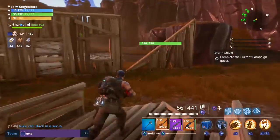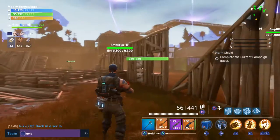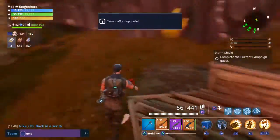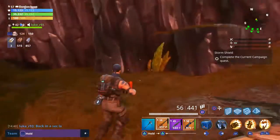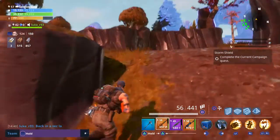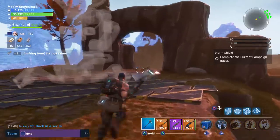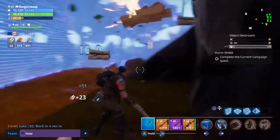For you guys who play PvE and haven't got the skill yet: you can upgrade your building tiles by clicking the right stick in. You can upgrade the wood - I haven't actually got enough wood here at the moment, but I've just upgraded the wood to level two. Let me bash up this tree real quick and I'll show you what level three wood looks like, and also level two and three brick, and level two and three metal.